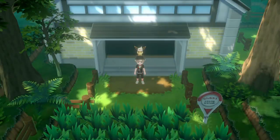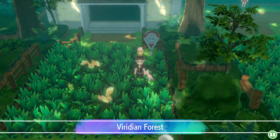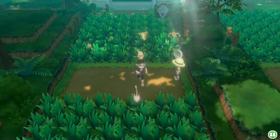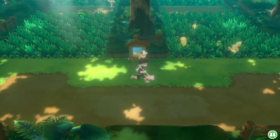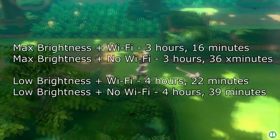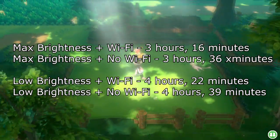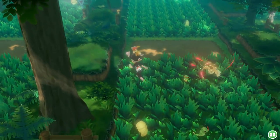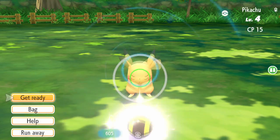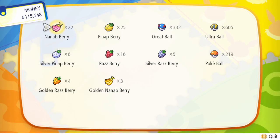Now let's dive into our surprising battery life readings. I was expecting this gorgeous game to have pretty not-so-great battery readings, but Pokemon Let's Go has a battery range of 3 hours and 16 minutes on high settings, up to 4 hours and 39 minutes on low settings. A bare minimum of over 3 hours out of a game that looks this pretty is very impressive.